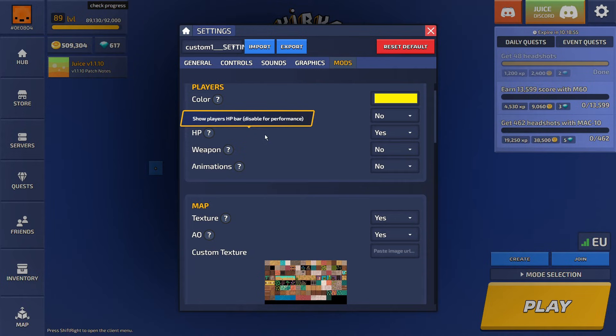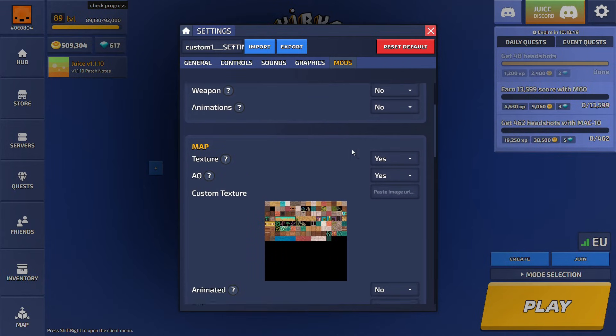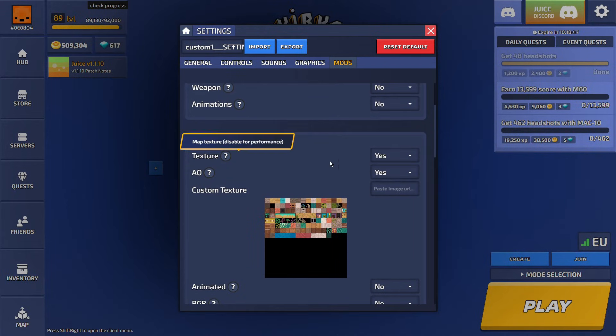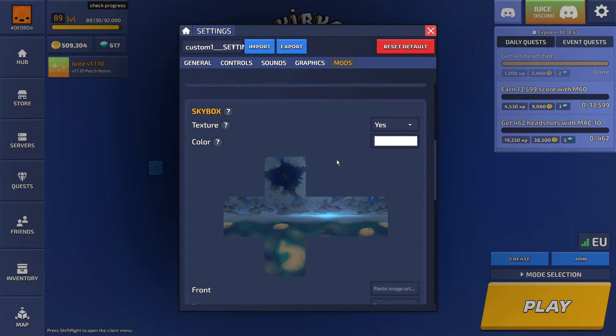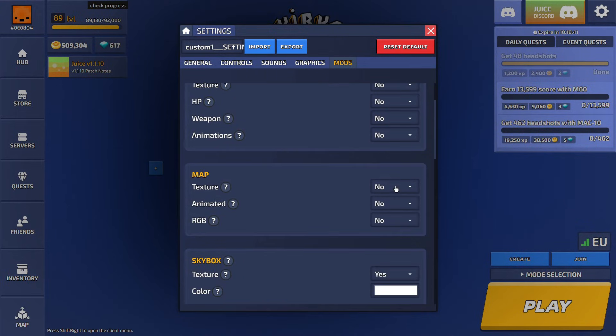Animations, no — it affects performance. If you do want the best performance, disable your HP bar as well. Yeah, just disable it — we're trying to get the best performance here. For texture, if you want the best performance, just disable your texture. The game won't look amazing, but it will give you the highest FPS.